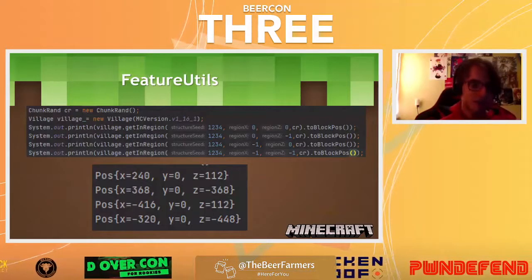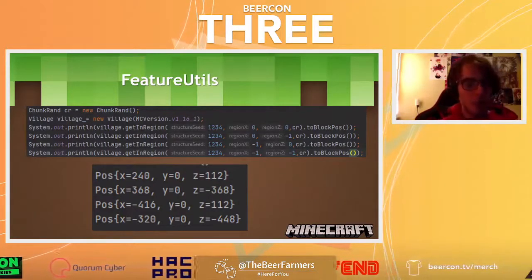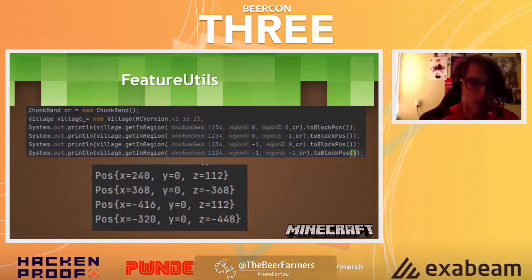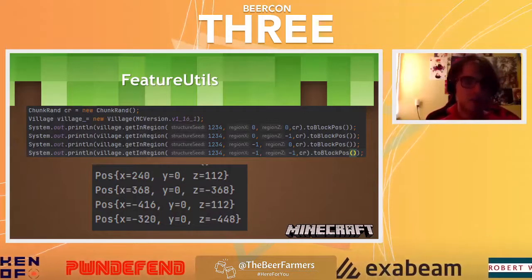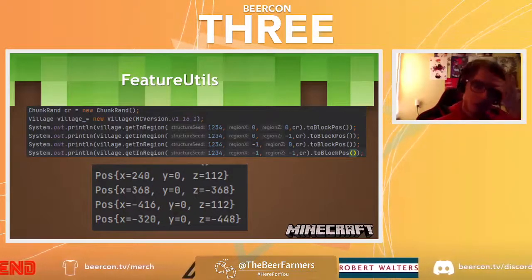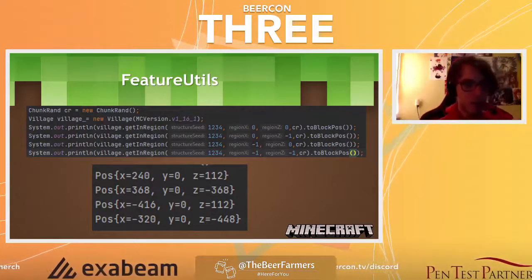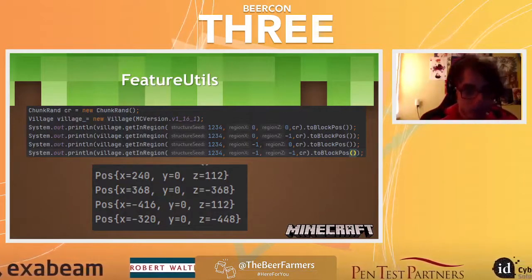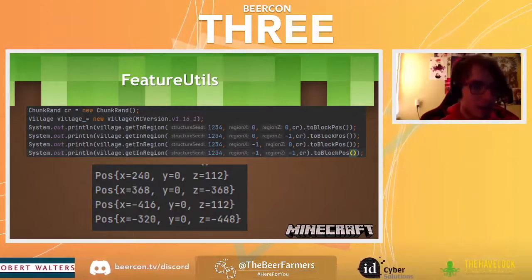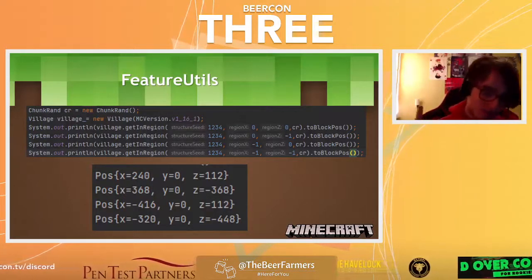Neil made this amazing library called FeatureUtils. Before it existed, we had to launch a Minecraft world, hope it was a good seed, and see if we could find something decent — that would take hours, with hundreds of people resetting. Now with FeatureUtils, you can say 'create a world for 1.16.1 with this seed and tell me the location of four villages in these regions' — it simulates the random calls and prints the output. Instead of taking a minute, it takes less than 10 milliseconds to figure out the location of four villages in any seed. It changed everything — we could suddenly automate all our seed finding.